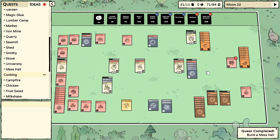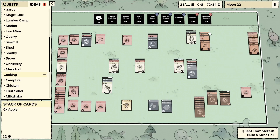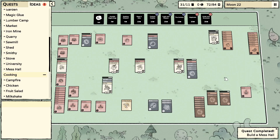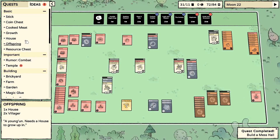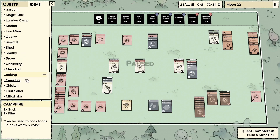He just needs about 13 more coins and we got our mess hall — perfect! The mess hall is not like the most important thing since we're going for straight omelets, but it's nice to have it there.